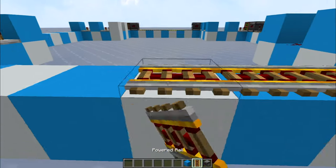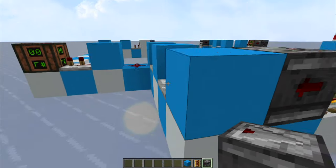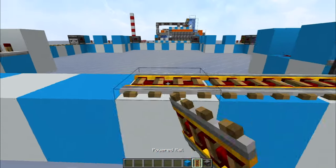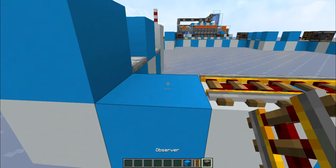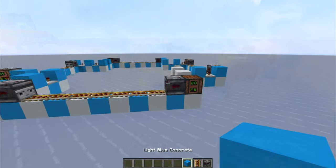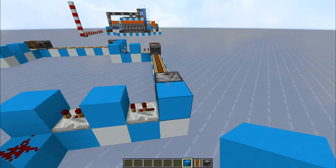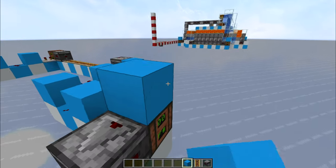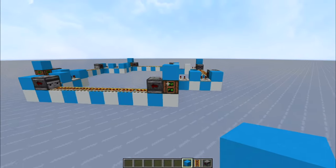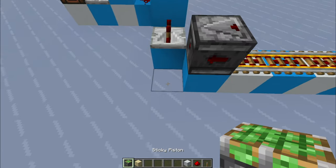Continue placing observer, powered rails, and observer to the last side, then observer, powered rails, and the last observer, facing the same direction as before. Also, place a block on top of the note blocks so they don't actually make noise when they activate — it will be annoying. With a block on top they will be silent.